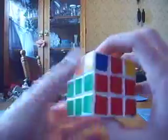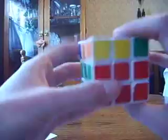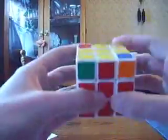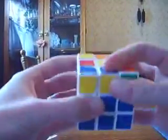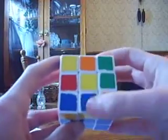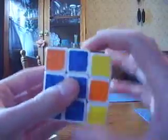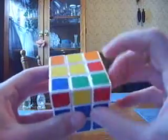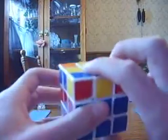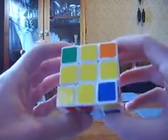The final situation we can run into is when there are no correct edges oriented. In that case, you do F, R, U, R', U', F'. That'll orient two edges and you'll notice that we can solve it from here because we know that this situation is F, U, R, U', R', F'.